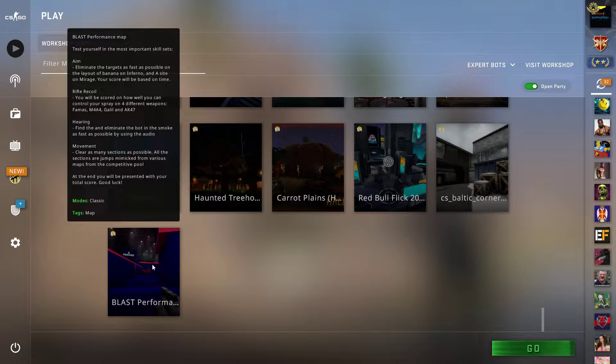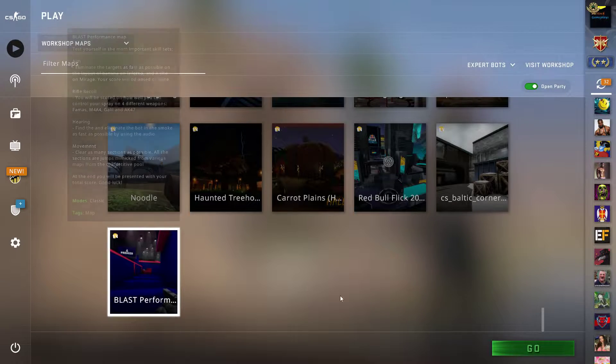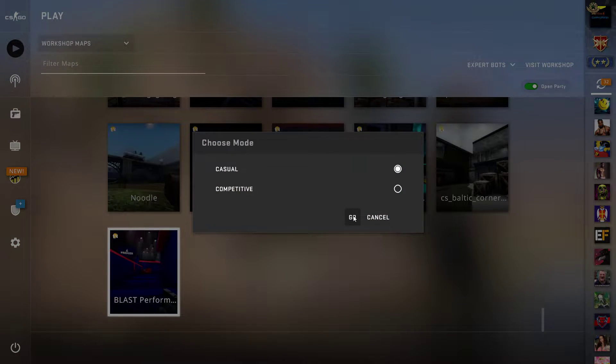Hey, what's up? Welcome to a new video. Today I'm going to test a map that is called Blast Performance. Well, it's basically vice versa — I'm not going to test the map, but the map will be testing me. It says that it tests yourself in the most important skill sets: rifle, recoil, hearing, and movement. I'll go for it and see how it is.